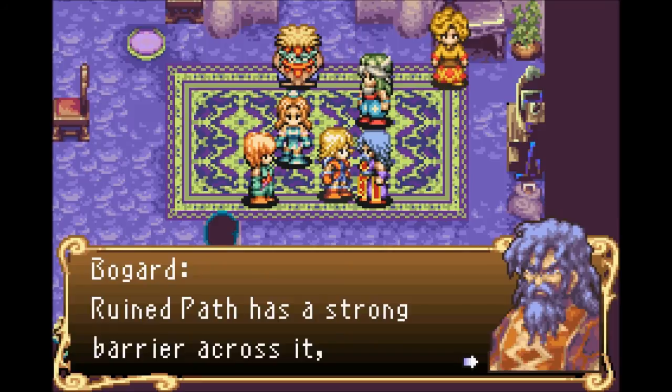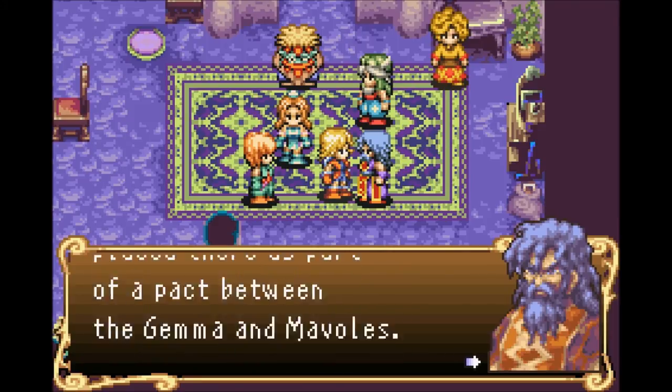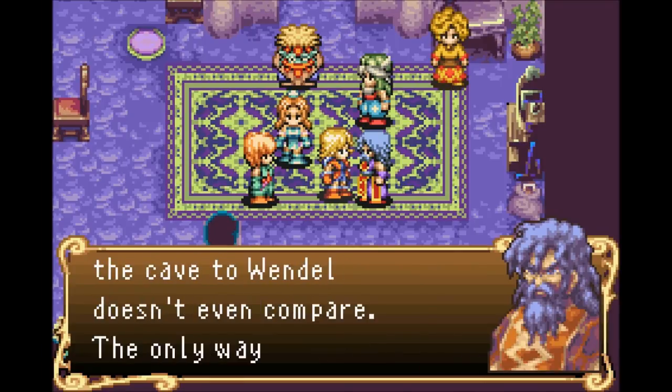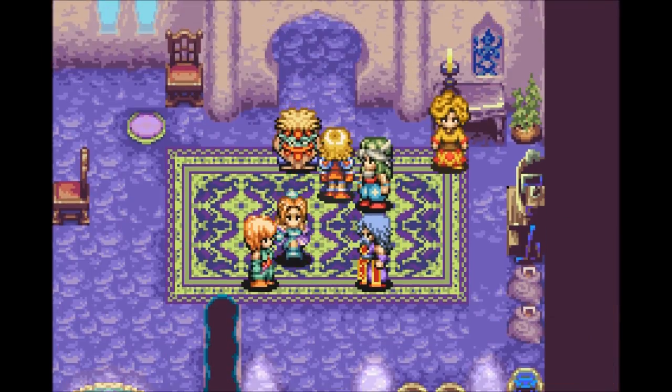Ruined Path has a strong barrier across it, placed there as part of a pact between the Gemma and Mavels. Count Lee's seal on the cave to Wendell doesn't even compare. The only way to break the barrier is with the help of a Mavel — I could probably find somebody.